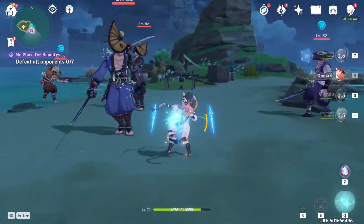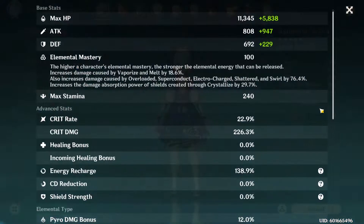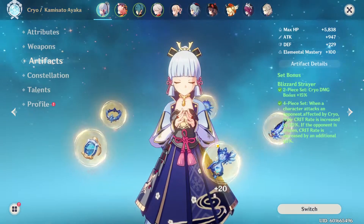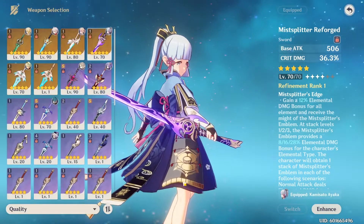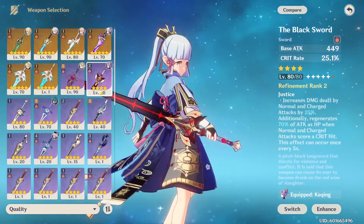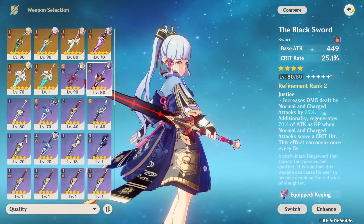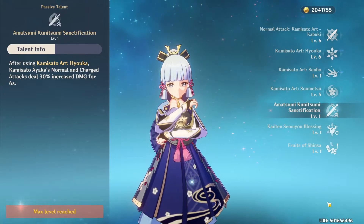She's going to be a perfect character to partner with a water character like Xingqiu for maximum freeze time. My Ayaka is level 80, focusing heavily on crit damage over crit rate because we're using the Blizzard Strayer set. For weapons, I'm using the Mist Splitter Reforged, but you can also use the Black Sword or the Black Cliff Sword from the Paimon shop — really any sword with crit damage or crit rate.